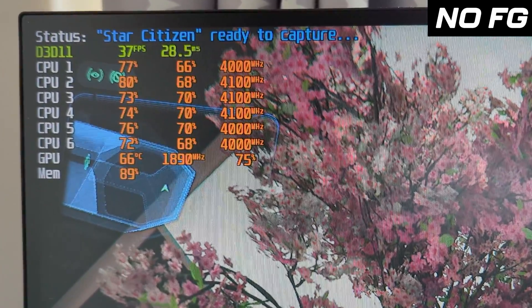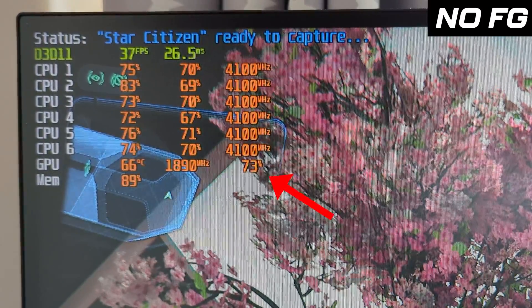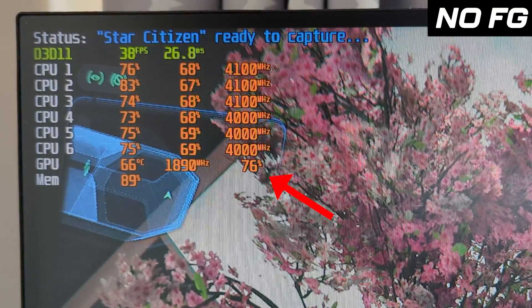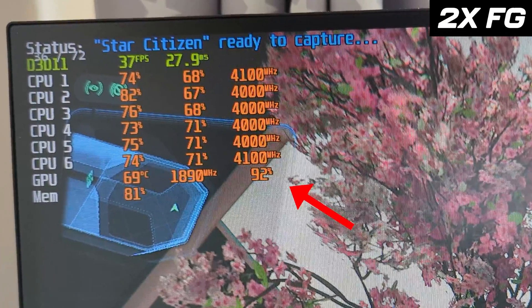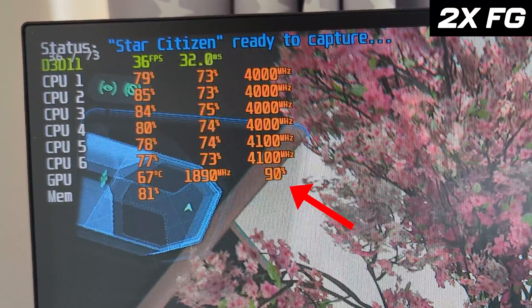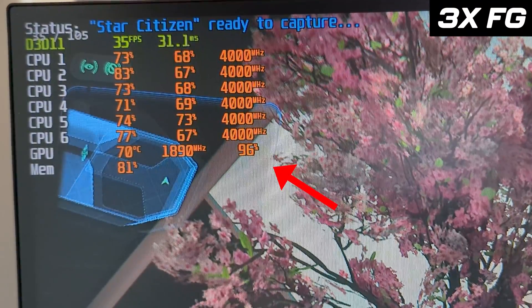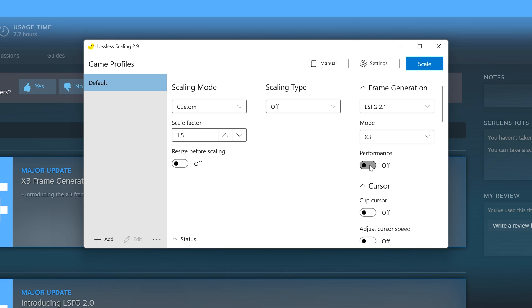It kind of works on this system, but how much does this affect performance? On this low-end system I went to the Orison roof. With no frame generation we're around 68–75% GPU utilization. When we turn on two times frame generation we're up to around 90–94%, and with three times frame generation we are slammed at 96% — basically maxed out. So there are GPU considerations here depending on your system, GPU, and resolution.